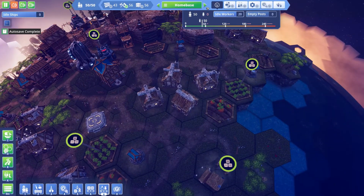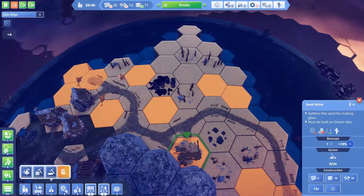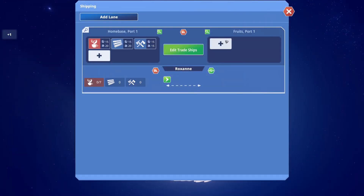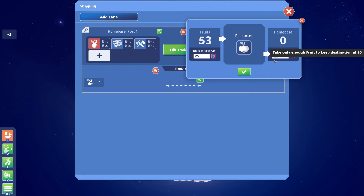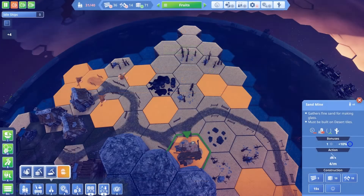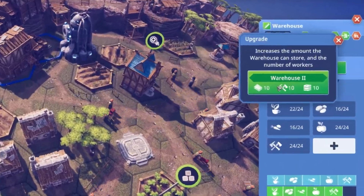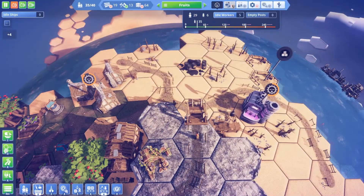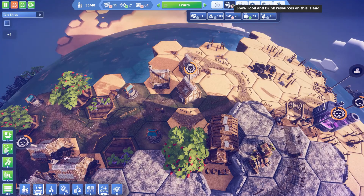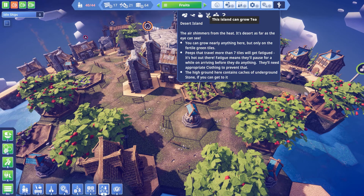The island specialization is doubly true in the case of the desert island. It offers fertility for fruit and sand as a resource. If you produce large quantities of fruit you can then send it to the other islands as a delicacy to increase the peeps' happiness through food variety. Sand on the other hand is required to produce glass, which is a key resource in advanced building upgrades and construction of totally new ones from higher tech tiers. This is why you need to try and limit the production of other foods and goods on a desert island so you can employ your peeps in the production of these specific goods and food.